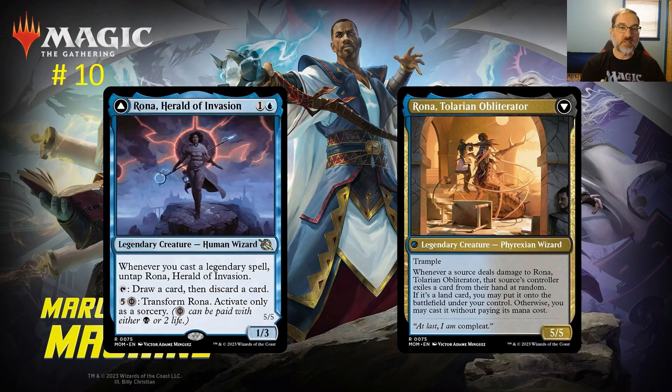I think that in and of itself is a powerful ability within a legends deck — I expect Esper Legends to be a place for Rona in standard. If you transform her, you get Rona, Talarian Obliterator: a legendary 5/5 Phyrexian Wizard with Trample. Whenever a source deals damage to her, that source's controller exiles a card from their hand at random — if it's a land you may put it onto the battlefield; otherwise you may cast it without paying its mana cost.